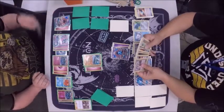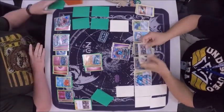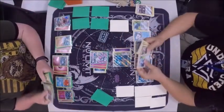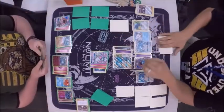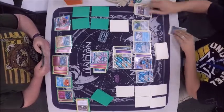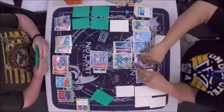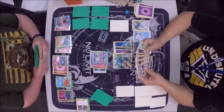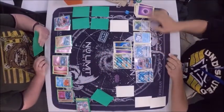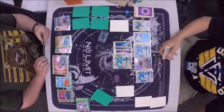You gotta really pick and choose your battles. Eddie's just going to be able to retreat this Lele for one energy. With the Algorithm, he's got energies he can put in the discard. Here comes the Guzma. He used Max Potion — that's right, he had it in his hand, so he got that energy into the discard anyway. He's going to knock that card off her. That is not good for her.